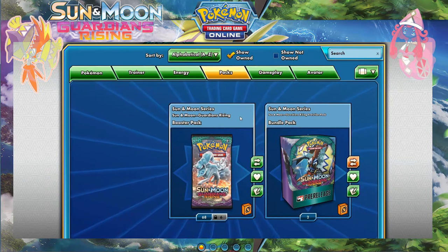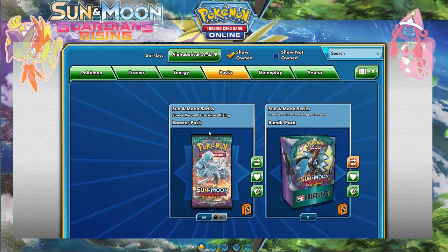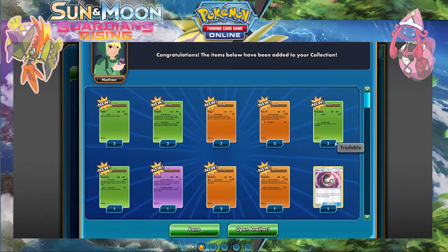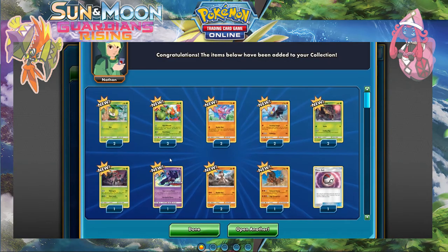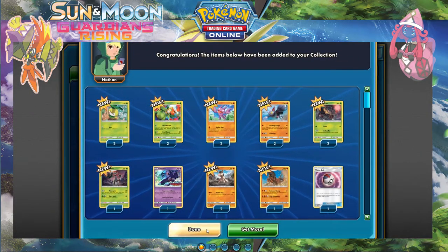Hello everyone and welcome to another Pokemon TCGO opening. Today I'll be opening 74 Guardians Rising packs and two pre-release kits. Let's start with those — we've got the psychic Oricorio, which I believe is ghost in the games, pretty cool. The other one is the same.